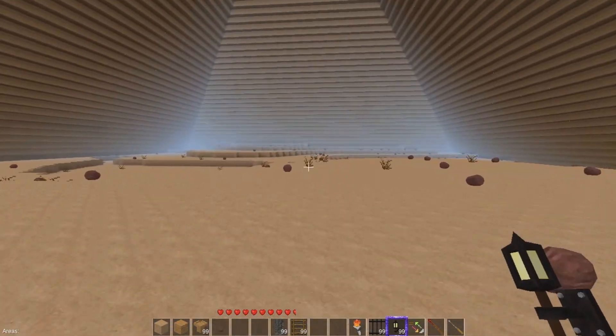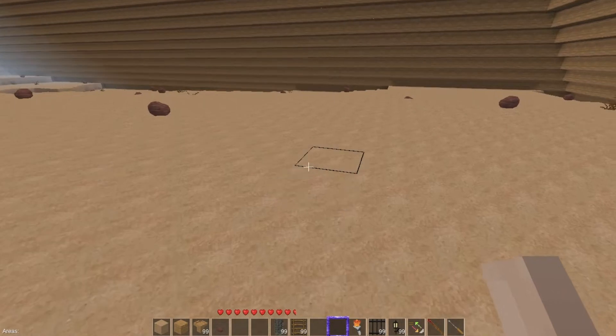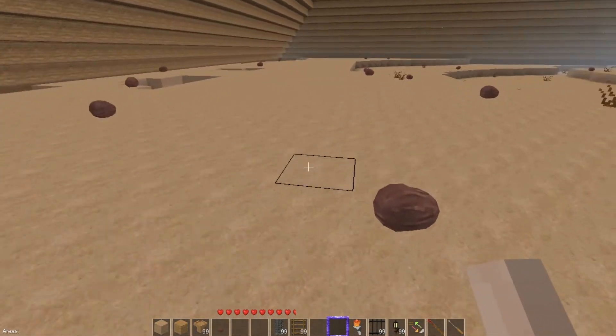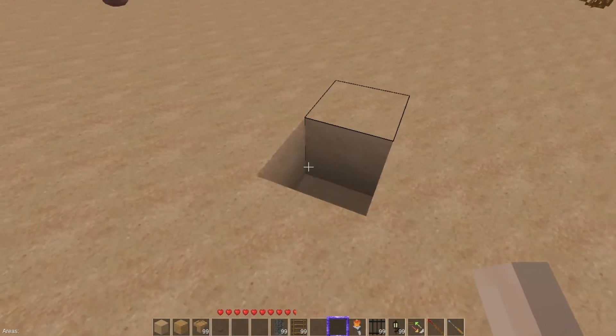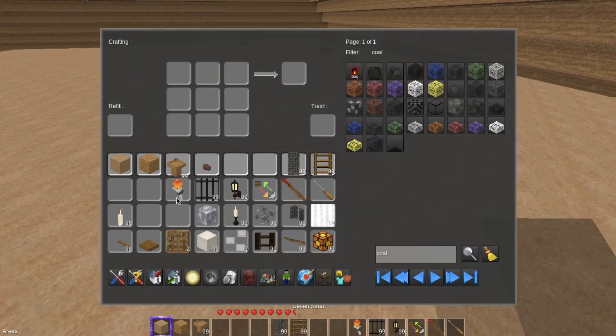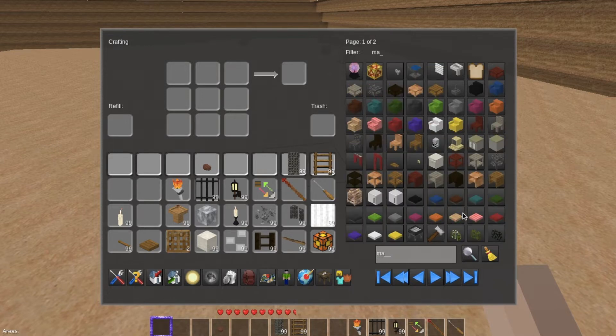Isn't that cool? Imagine what you could do by challenging yourself — you can even make the Luxor Hotel in Las Vegas. What we're going to do here is look at what's in the Mom and Pop mod and see what changed.